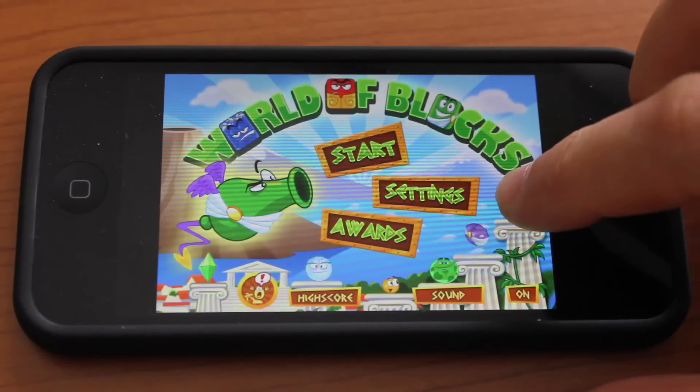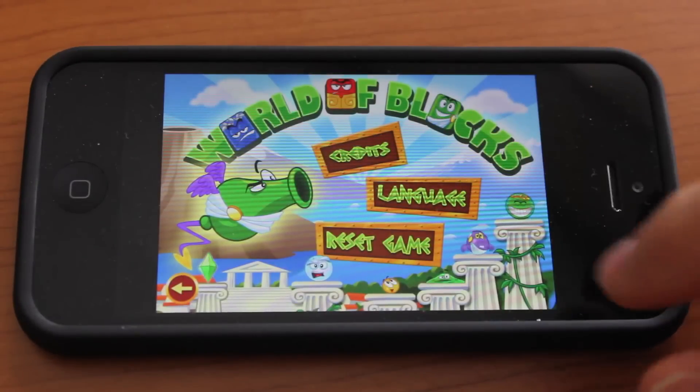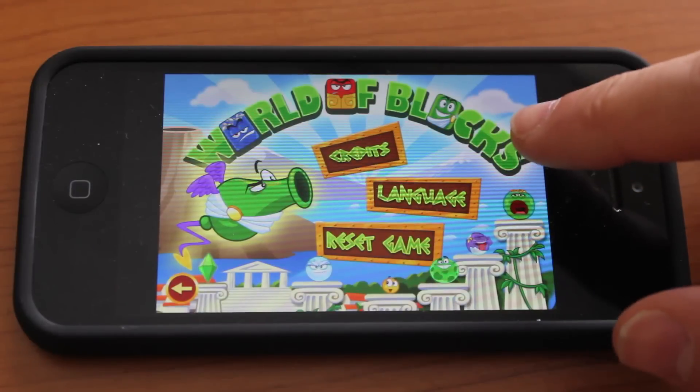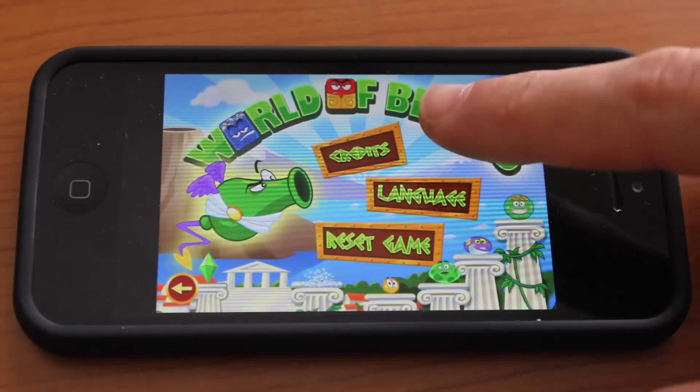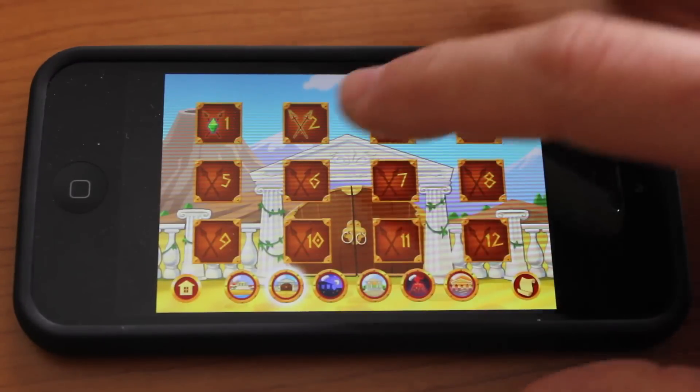So this is the opening screen. From here you can go into settings and configure a few things like language. You can reset the game if you have some progress that you want to get rid of, or you can take a look at the credits. Let's go ahead and tap on Start and jump into some levels.